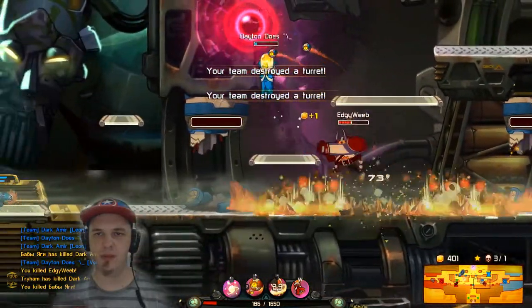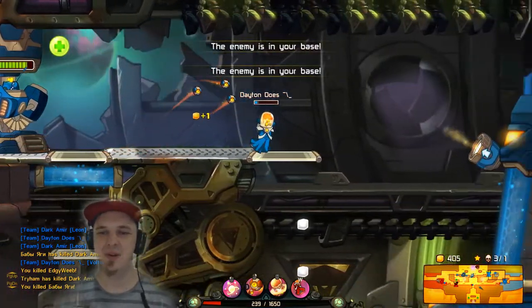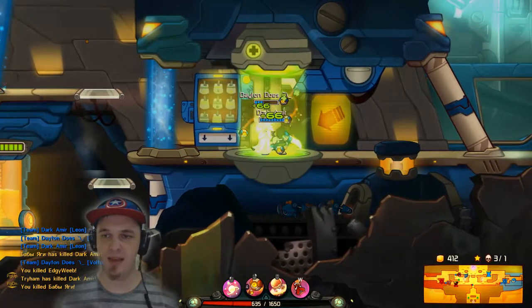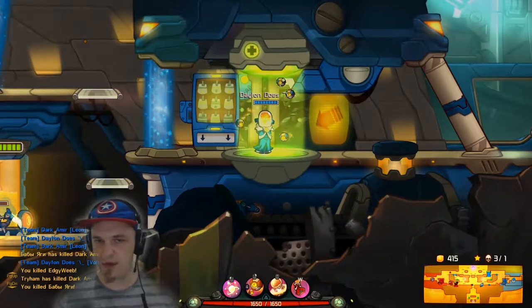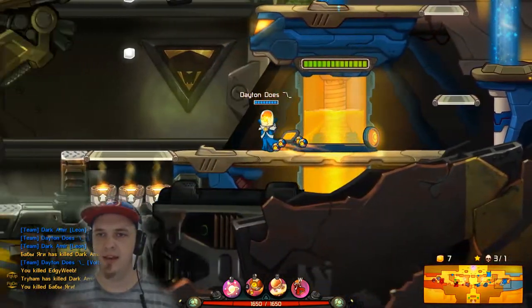Trying to get rid of the Skull Deer — it's not working too well though. They got our bottom turret. That's fine. It happens from time to time, but we're going to have to push even harder in order to get into their base and finish them off. This match could go either way at this point.